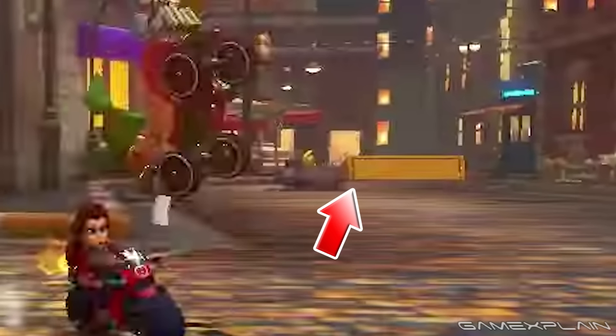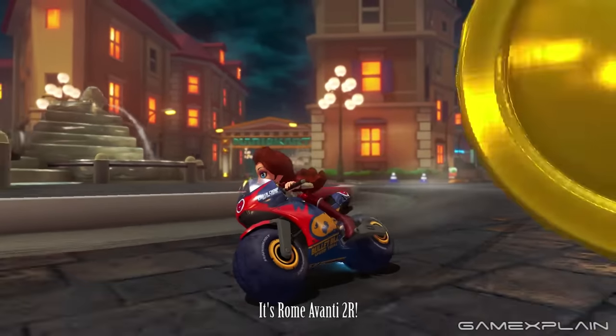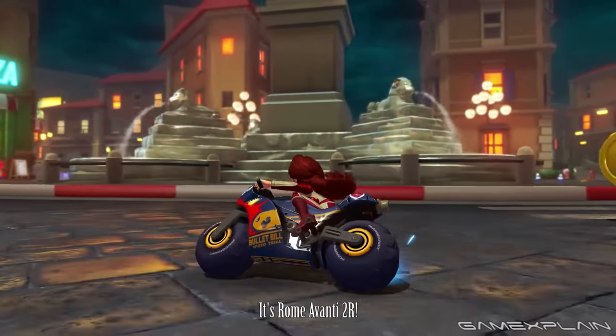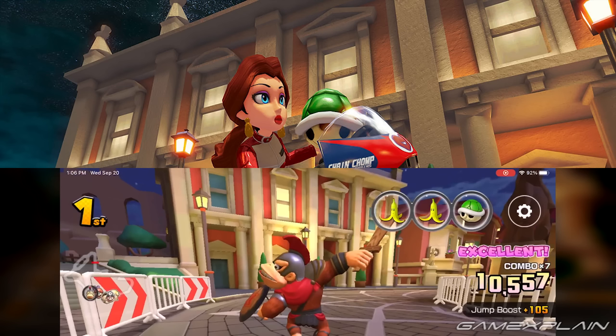The glide ramp for passing through these rings is smaller now. Rome Avanti 3 is more distinctly traversed, as indicated by the chain chomps in the Colosseum and the path traced by Link when passing the new blue traffic cones. A route change seems possible at the Piazza del Popolo, demonstrated by Pauline and trailing racers, almost seeming like Rome Avanti R or 3R rather than a normal variant. Many windows, like those in the Palazzo dei Conservatori in Piazza del Capitolio, have lights toggled either on or off compared to Tour.